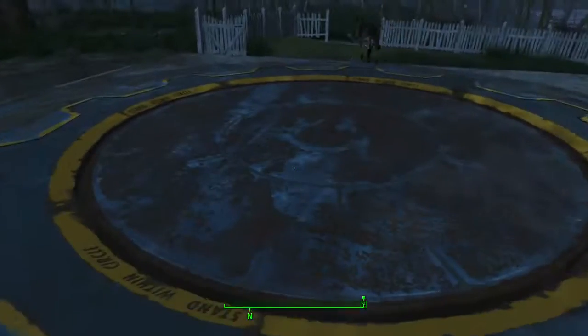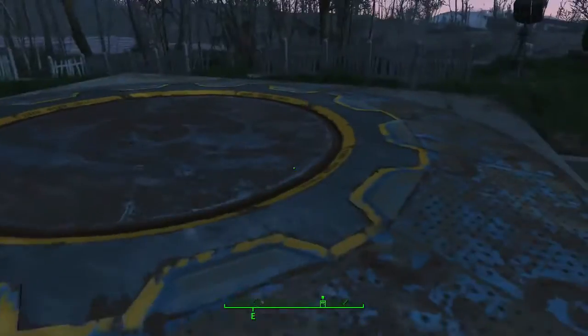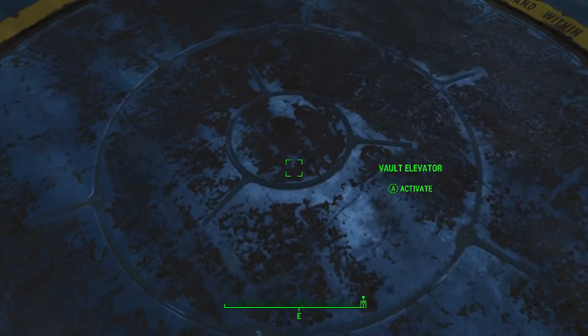You can find all the construction options you need in your actual build menu. First of all, lay out your vault unit. Once you've constructed it, you'll be able to walk up to it and press A, which will activate it — and there we go, we're entering the actual vault.